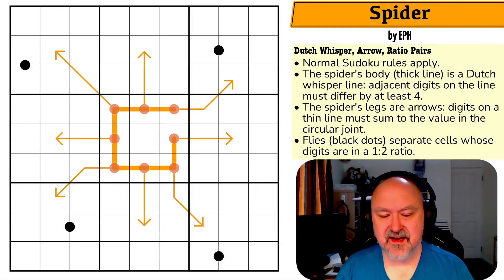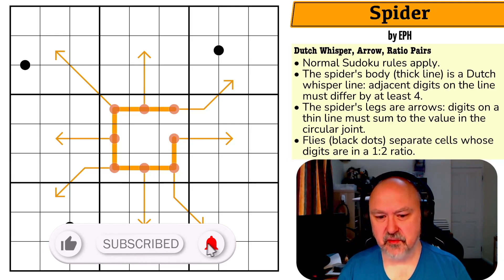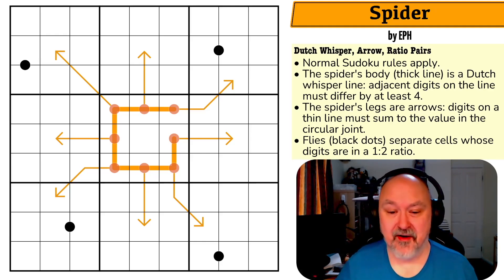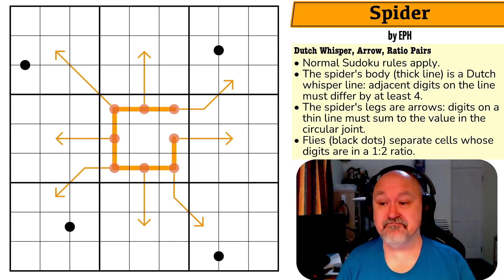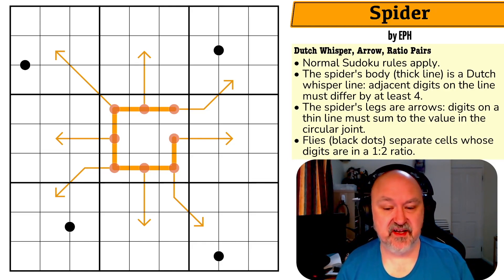Good morning everyone, this is Bremster and today I'm coming to you with a puzzle called Spider by EPH. When I opened this puzzle and saw it in my queue, I swore I'd done this puzzle before. I've checked every record I've got and I cannot find it, but I swear I had done this puzzle before. If you've seen this puzzle on the channel or anything, let me know. I cannot find any reference to having done this puzzle before — maybe I solved it recreationally. Anyway, let's have a look at the puzzle.